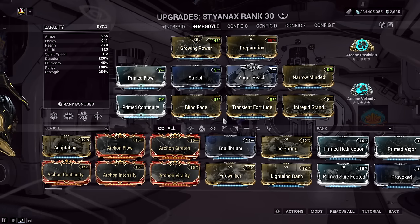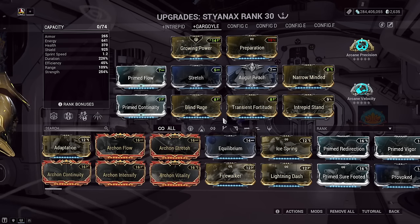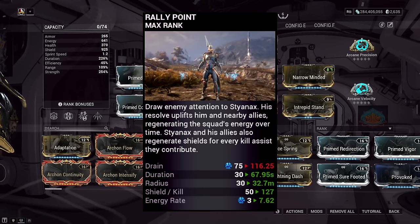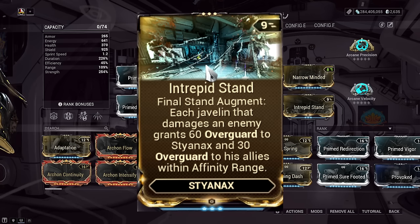Here's my Styanax build meant for solo purposes. In stat order, I would personally focus for strength first, then duration, then some range. The strength helps with his buffs and damage, the duration helps his ability timers, and the range is a quality-of-life addition to his Faro Strike ability, but can also be a cheeky addition to the Final Stand javelin explosion range. The efficiency in this build is low, due to one of the most popular steel path combination builds in Styanax: subsuming in Nourish's ability over his first, which gives us an energy multiplier to all energy sources. That means this pairs with his third ability, Rally Point, which gives us and even teammates energy over time. On top of that, Nourish also adds viral to his outgoing spears, so it pairs really well with that viral slash combination. The augment is the most important mod to add, as it gives us overguard protection on each javelin that damages an enemy.